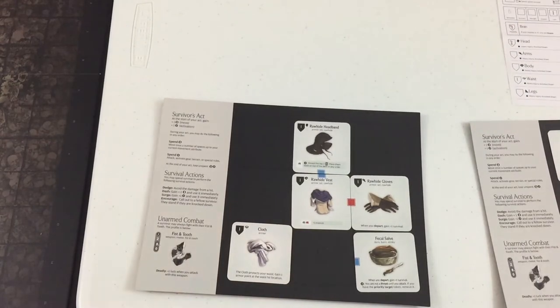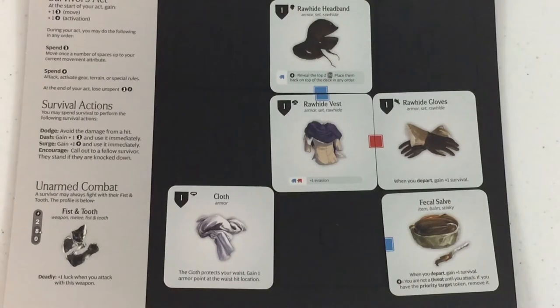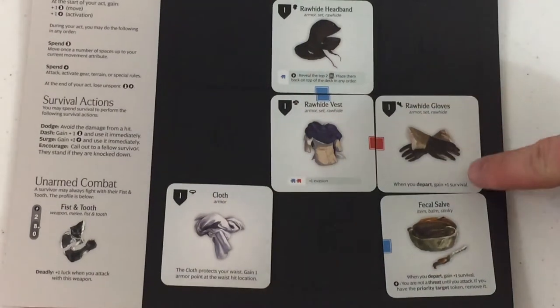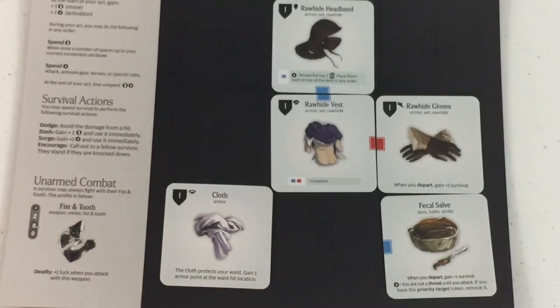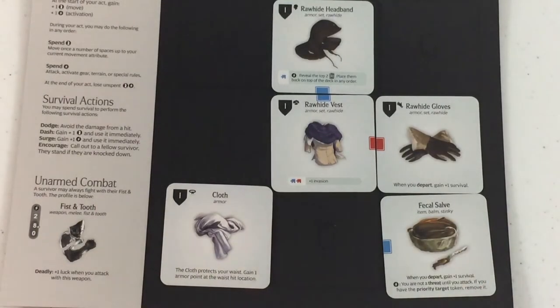With the Rawhide headband, I can use an activation to reveal the top two AI cards and place them back in any order. The Rawhide vest gives plus one evasion. The Rawhide gloves give plus one survival on depart, which I've already added. The Fecal Salve also gives plus one survival on depart. As an activation, Leah won't be a threat until she attacks, and if she has the priority target token, she can remove it. She also has cloth for waist armor.